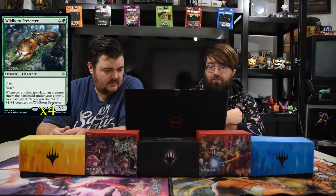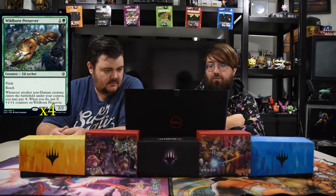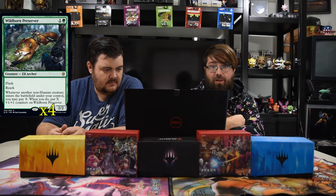This guy will probably be in every green deck I ever make — it's Wildborn Preserver. It's one and two green, a 2/2 with flash and reach. Whenever another non-human creature enters the battlefield under your control, you may pay X; if you do, put X +1/+1 counters on Wildborn Preserver. He's pretty silly and insane — he can get up there really quick. Since it says 'enters the battlefield,' tokens coming into play without paying mana cost still trigger the X payment. Really good for two mana.